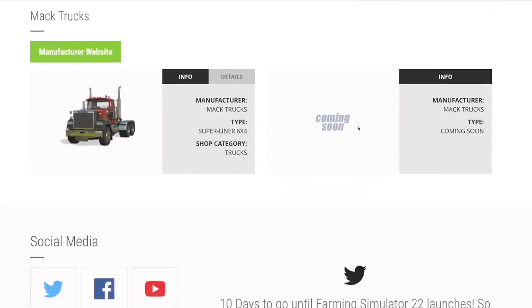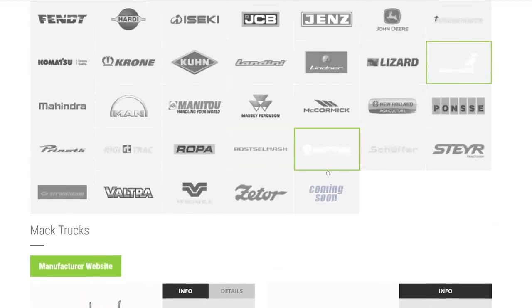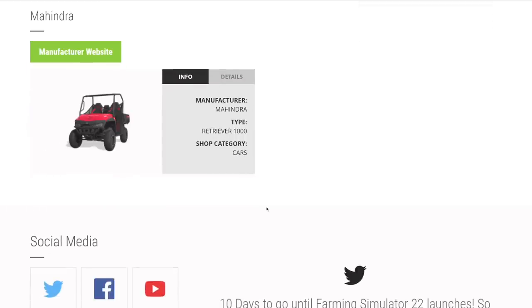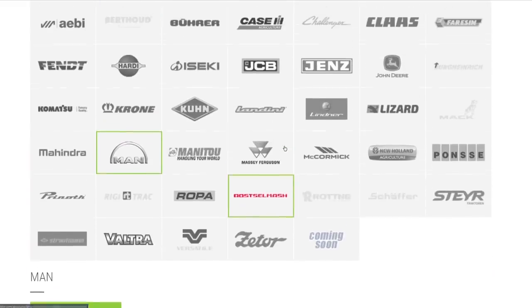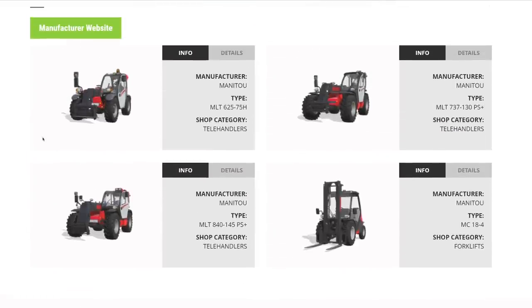From Mack, we know we're getting the Pinnacle and the Super Liner 6x4. The Mack Black Anthem is a pre-order bonus in the US available at GameStop. From Man Drive, the Retriever 1000. From MAN, the TGS 18.500 returning for what feels like the third or fourth game in a row — love that truck — plus the forestry version. From Manitou, three telehandlers and a forklift: the MTL 625, 737, and 840 at 75, 129, and 141 horsepower respectively.